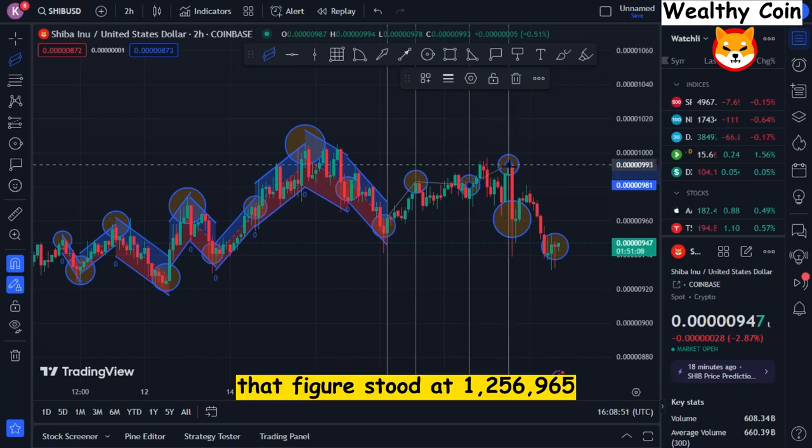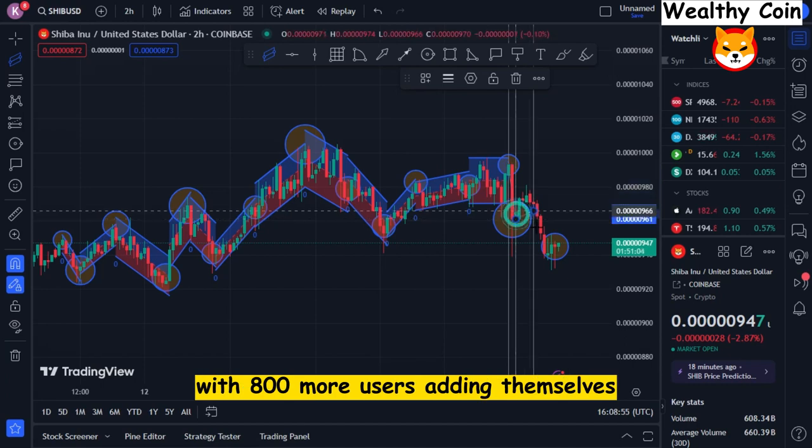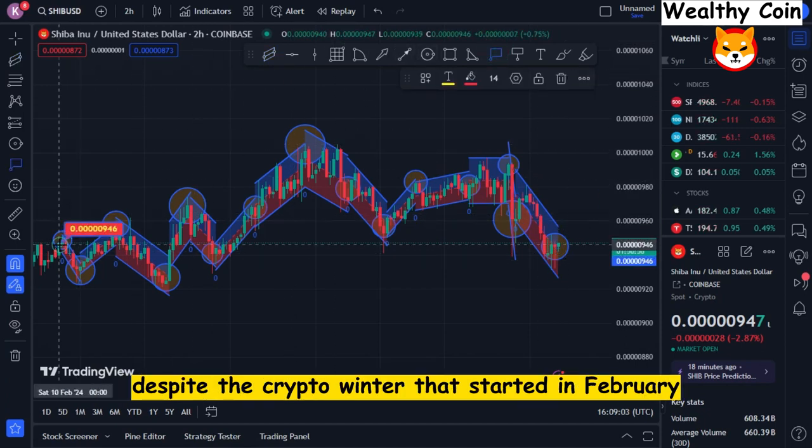On December 6th, that figure stood at 1,256,965, with 800 more users adding themselves on the previous day. A staggering 250,000 new members joined Shib despite the crypto winter that started in February.